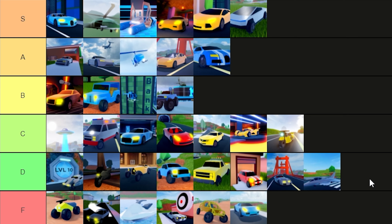The Jet gets a D. For a million dollars I don't see the need to buy the Jet unless you've already bought all the other million dollar vehicles. Although it's faster than the Black Hawk, it only seats one person and it's significantly harder to control — you've gotta point the cursor everywhere. With the helicopter you just hover, which is so much easier to fly. I'm not giving it an F because it's not completely useless, but still a D.